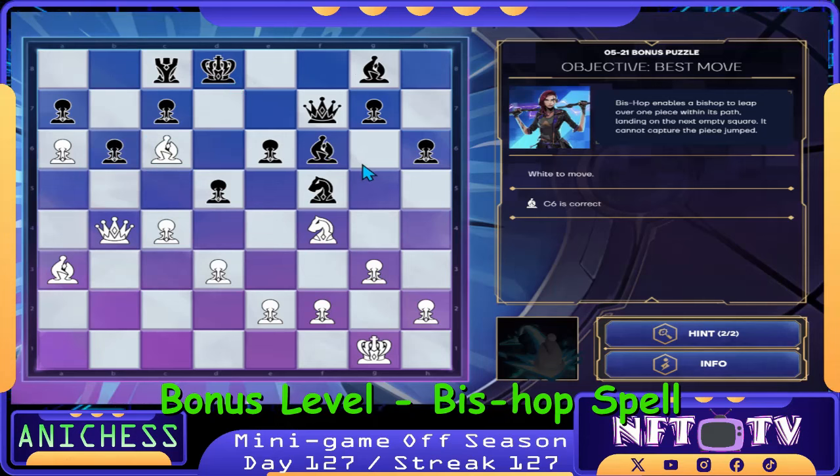Our next move here is to just check — sacrificing the knight. Queen will capture, then we check there. Checkmate. Our next move is to capture the pawn using the knight in F4, capturing the pawn in E6. Check. That's correct.